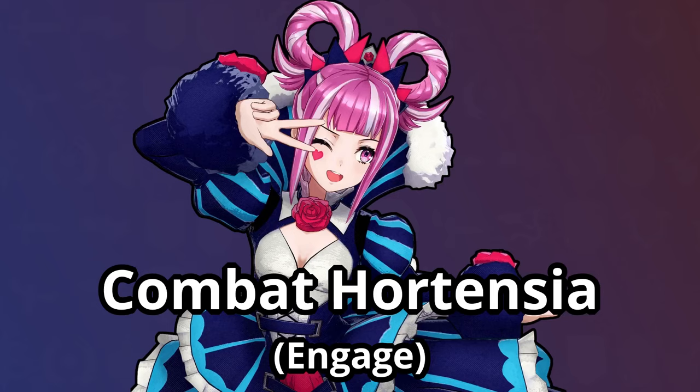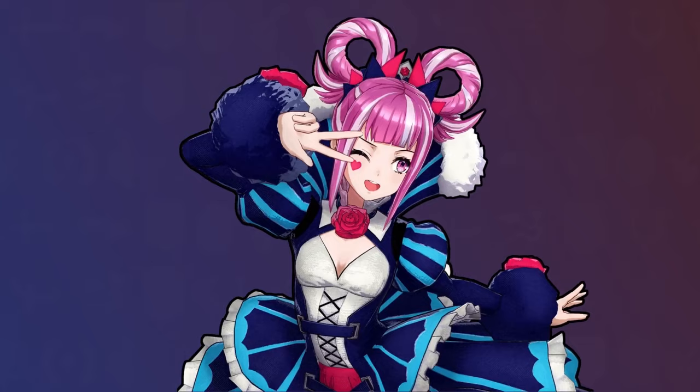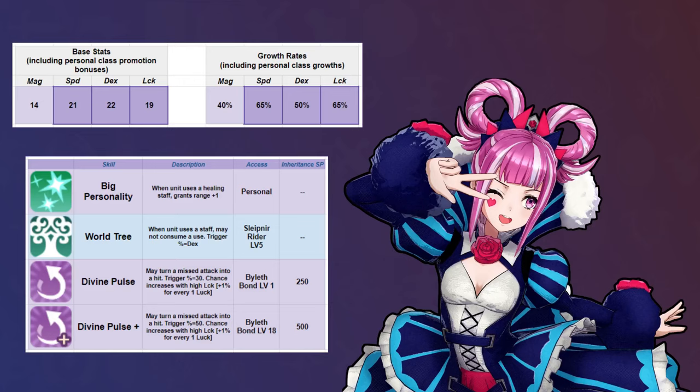Hortensia is widely known for filling a utility role, which makes sense considering her unit's design. Her personal skill increases staff range by 1, her personal class's skill can save staff uses, and she trades relatively low magic for high Dex and Luck, in which the latter gives her an extremely high chance to trigger Divine Pulse to ensure landing offensive staves all the way through endgame. These are all great features, but I would like to take this moment to highlight Hortensia's combat prowess.